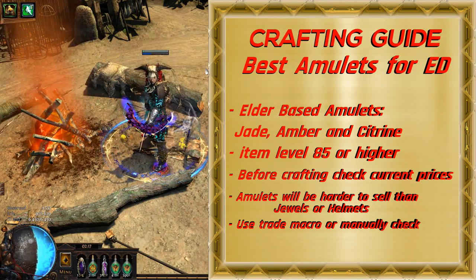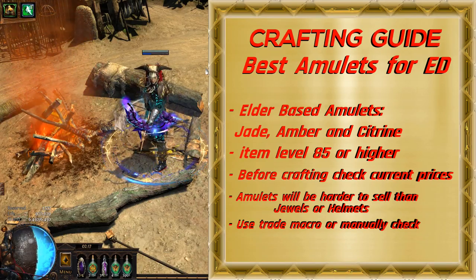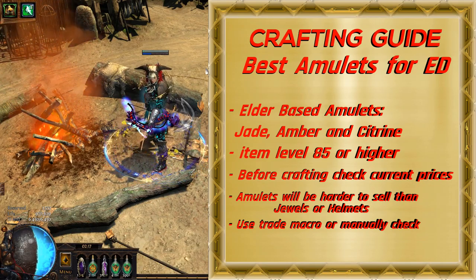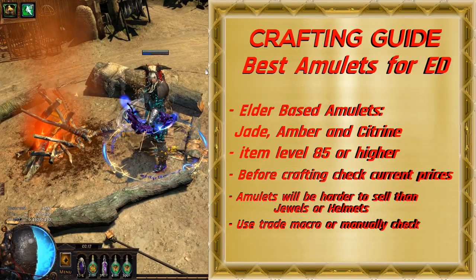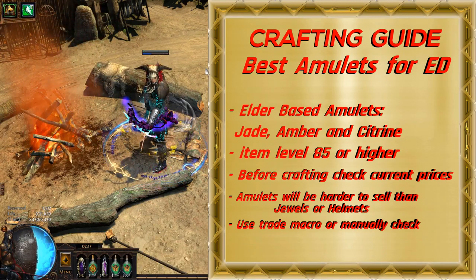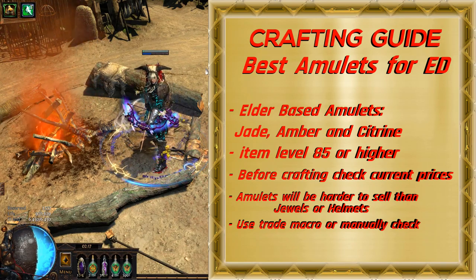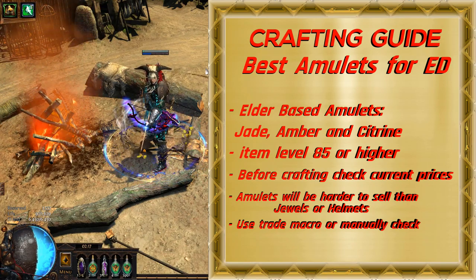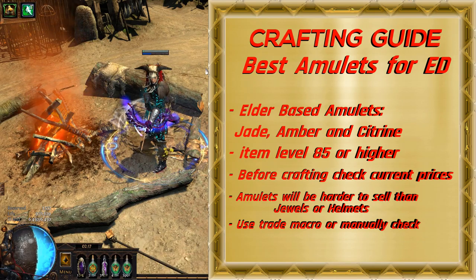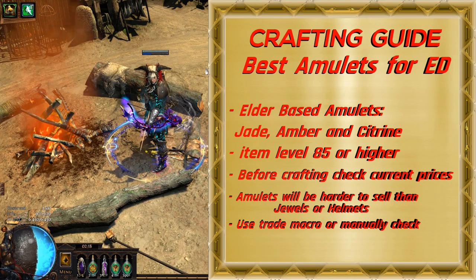If you craft these amulets for trade, before you start crafting, always check current prices to see if it is worth investing currency and how much profit you can make. Links for searches I use to find current prices and buy amulets to use as a base for crafting you can find in the description. When you finish crafting, for price check you can use trade macro, or manually check for similar amulets on PoE trade and similar websites. Keep in mind that these amulets will be harder to sell than jewels or helmets, as many people who play energy shield based builds will use the unique Eye of Chayula amulet.